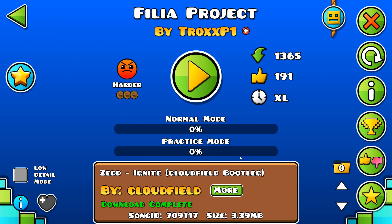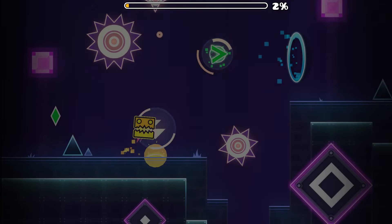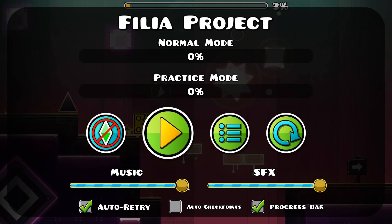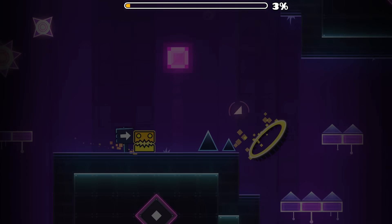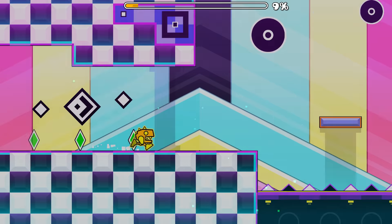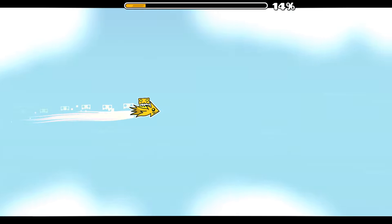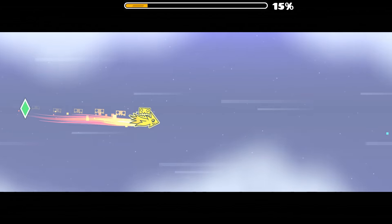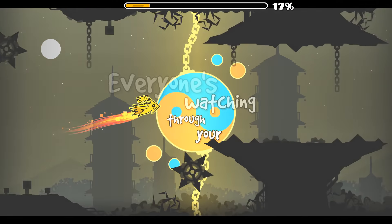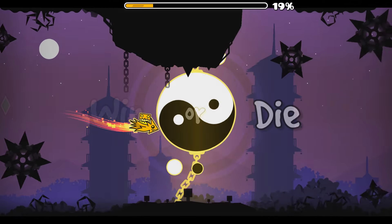Filia Project by Trox P1 using Zed Ignite Bootleg. This is cool. I really like the difference of hues in the blocks right here. Turning the song down because I'm not the biggest fan, but I think this is pretty good so far. I'm quite liking the vibes it's got going on. A little bit empty, but I appreciate what that was going for. This is kind of an Ishar vibe right here. Not really a fan of these big ship transitions — I feel like those black borders could have been built up a lot earlier to bring more tension into the transition instead of it being so open and awkward.